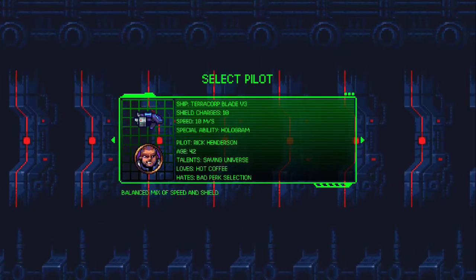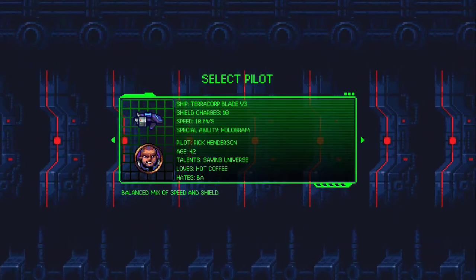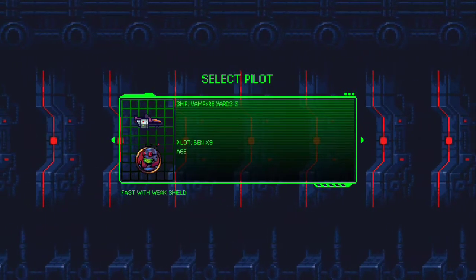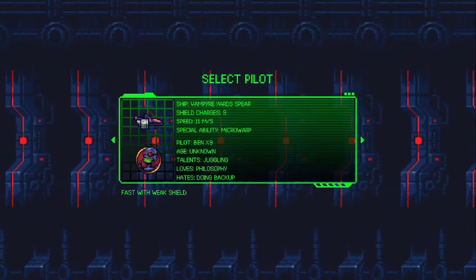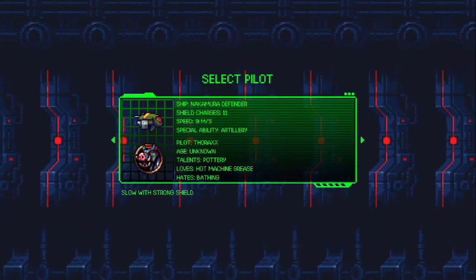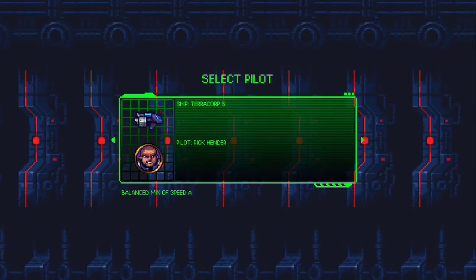You can pick one of three pilots. You've got Rick Henderson — a balanced mix of speed and shield. You have BenX9, who is fast with a weak shield. And you have Thorax, which is slow with a strong shield. I'm going to play with Rick Henderson — he's middle of the road.